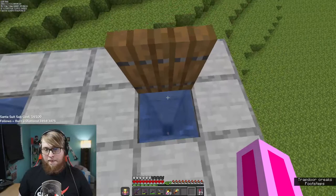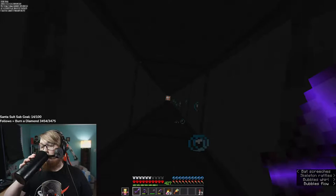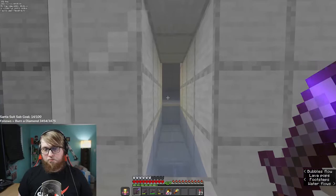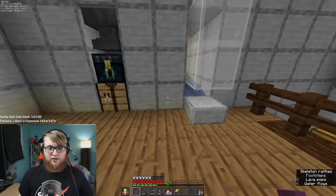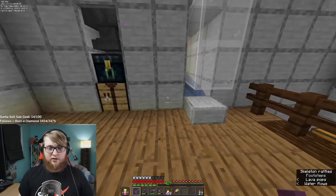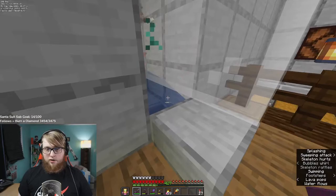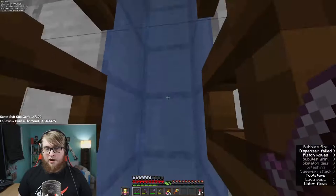The last thing on the white island is this little bone meal farm. It's a standard skeleton spawner — they spawn in there and we can just stand here and whack them with Looting III. We have a sword here with Smite, so with Strength II we can insta-kill them. Storage filters out everything except the bones. We don't use this too often anymore — we have other means for bone meal nowadays. This was a very early game farm.